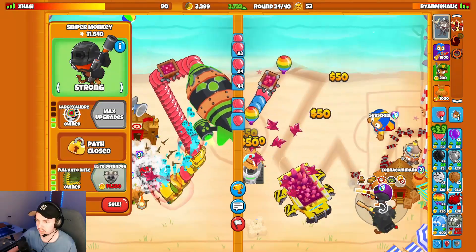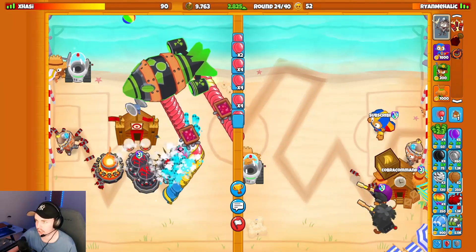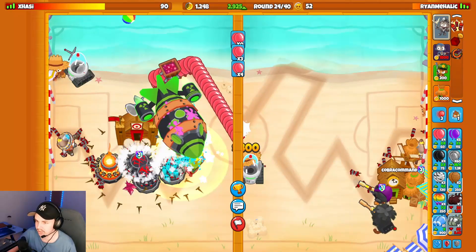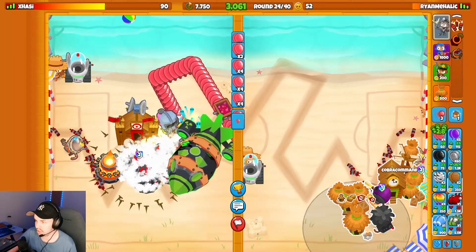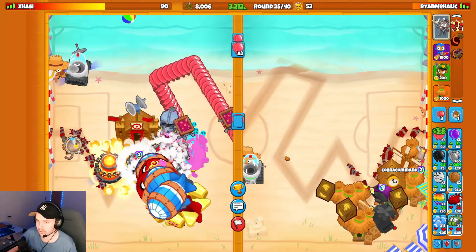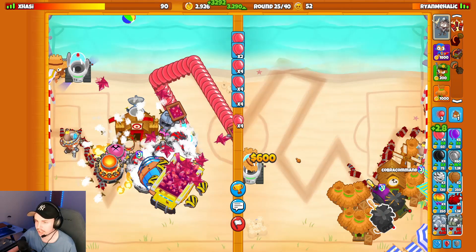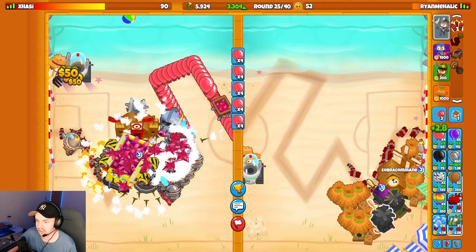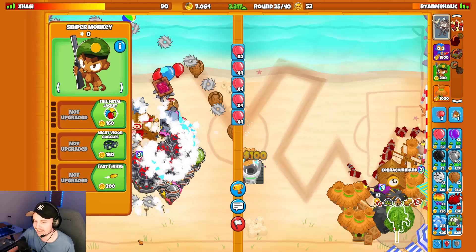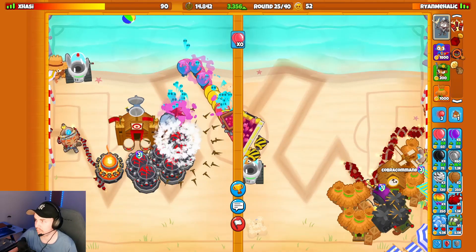The most effective way probably would have been to get a Dark Knight. Let's send the opponent a Fortified ZMG. We'll get the Monkeyopolis here soon. I'm going to sell the Super Monkey and get up the Monkeyopolis. I should get some low-tier Village farms so when I start getting Sniper farms they're discounted — that's actually pretty important. They end up Tower Boosting and get Relentless Glue. Relentless Glue does this to the game — when they Tower Boost and all the glue puddles are active, the game lags an insane amount.